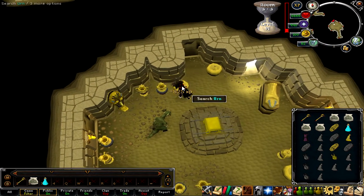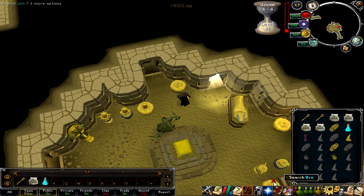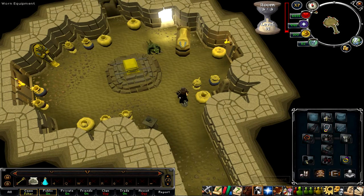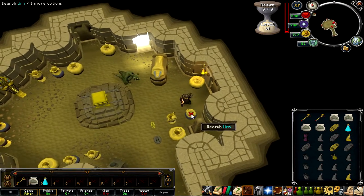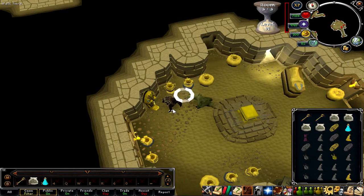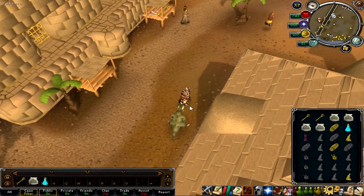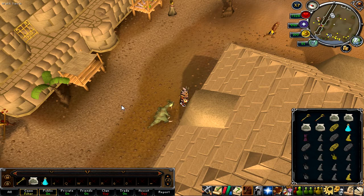You want to leave the grand chest and the sarcophaguses last because they have the potential to spawn critters that will hit you and cause you to lose life points. Your Bunyip can heal it, but your Bunyip is mainly here to heal all the damage dealt from the urns. You want to reduce the damage you can get hit throughout Pyramid Plunder, so that's where your Bandos and defensive gear comes into play. The time is almost up — I'm going to loot this last urn and quickly loot the sarcophagus in case I get something. I looted it and didn't get anything. This last bit is very inefficient, referring to the very end of the plunder.